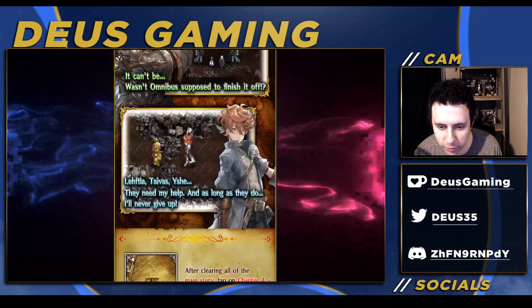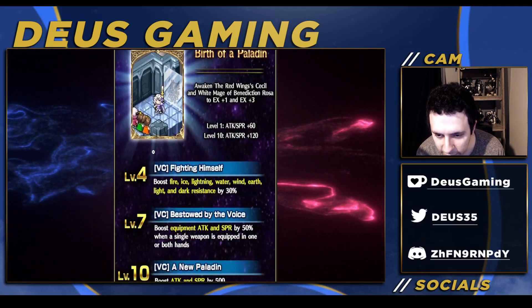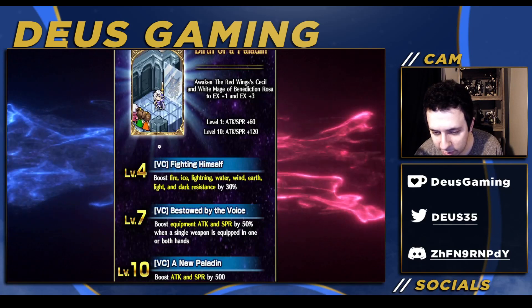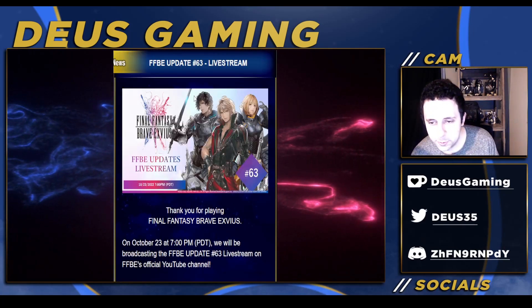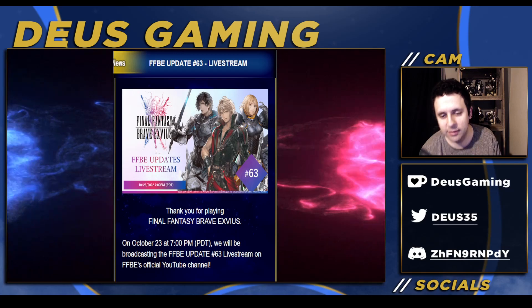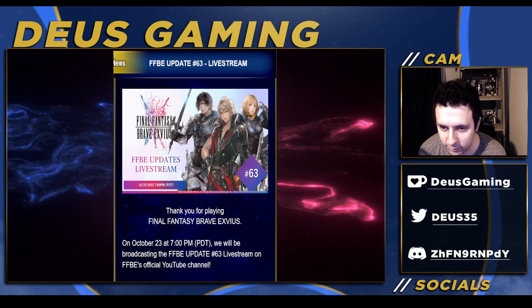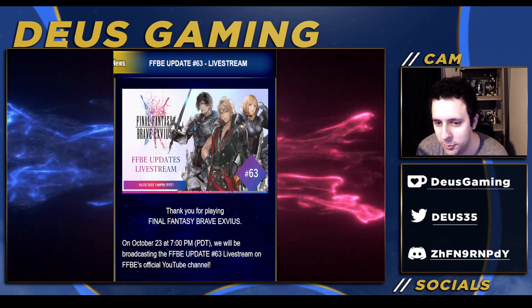There's more story content and more lapis. There's a vision card with fire and spirit on it, which is something at least for Final Fantasy 4 units. There will be a live stream — I'm pretty sure that's when they're going to reveal the Halloween stuff. It's weird because if they do it next week, Nier isn't coming until middle of November or maybe even later.